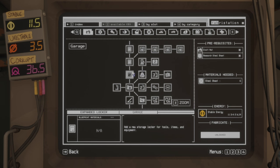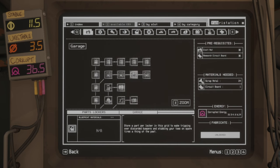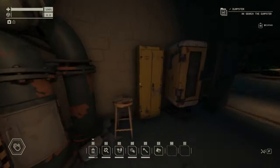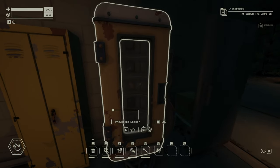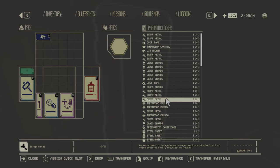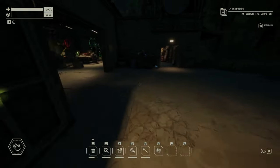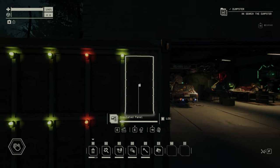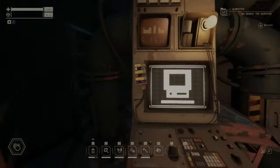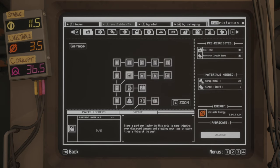At the top we have lockers. First are normal lockers, then pneumatic lockers — you want to build these because there's almost no storage limit. The third type is parts lockers, where each slot accepts one car part only. You need to build the previous locker type to unlock the next. So: normal lockers, then pneumatic, then parts lockers.